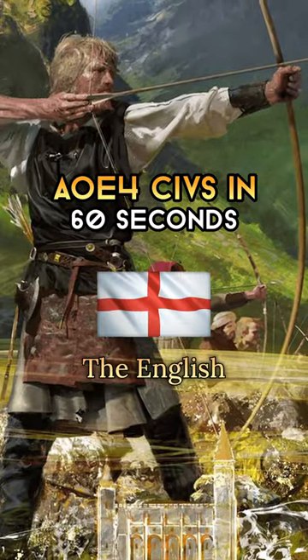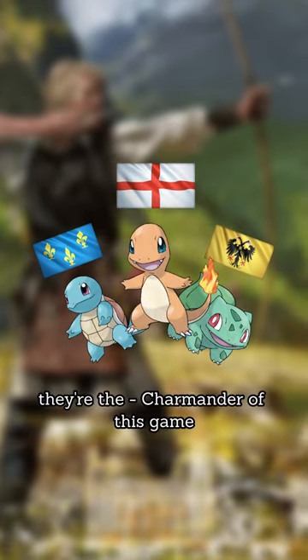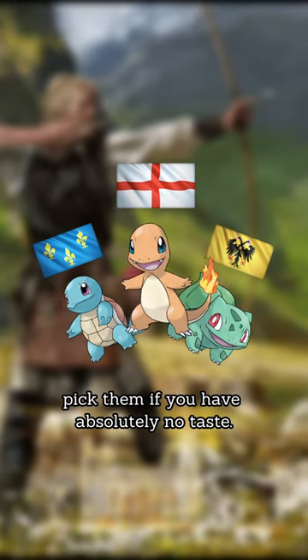AoE 4 civs in 60 seconds. The English are the most basic of the three starter civs in AoE 4 — they're the Charmander of this game. Pick them if you have absolutely no taste.